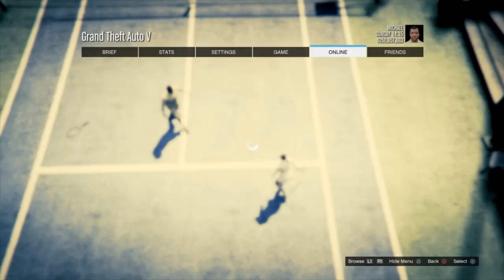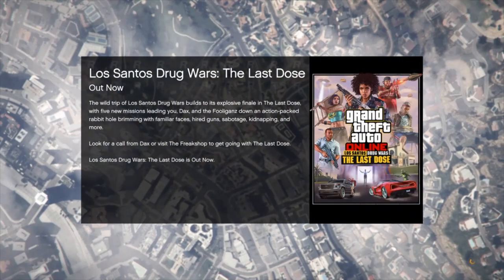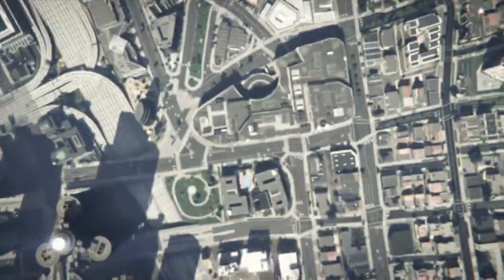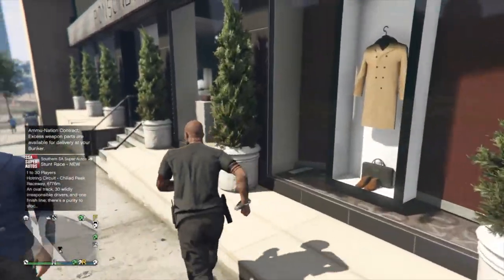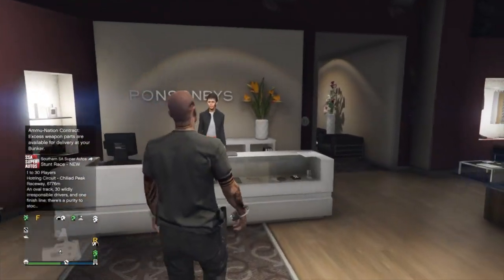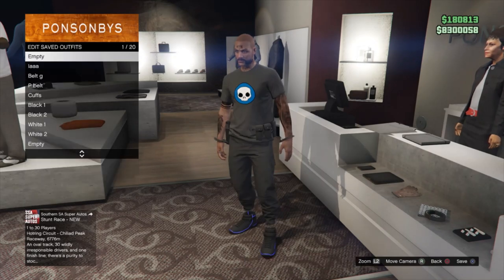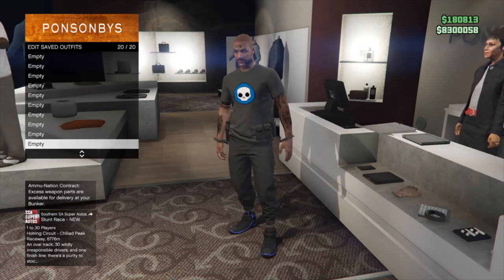Once you load back into Story Mode, go to Online and go to an invite only session or a public session — it doesn't really matter. Once you load in, you should see you can put your IAA belt on right away and switch the outfit. You can change anything, but for the gun belt and paramedic belt you will have to do 'It's a G Thing.'